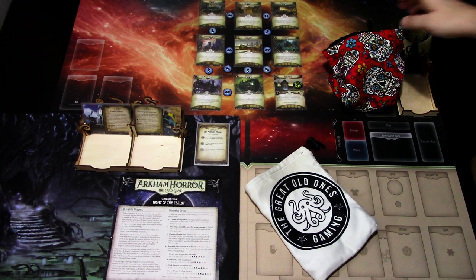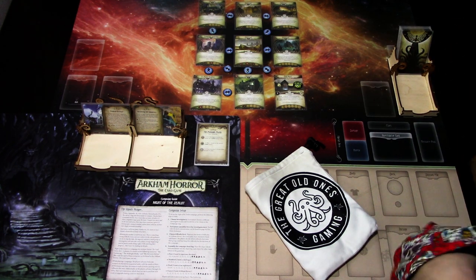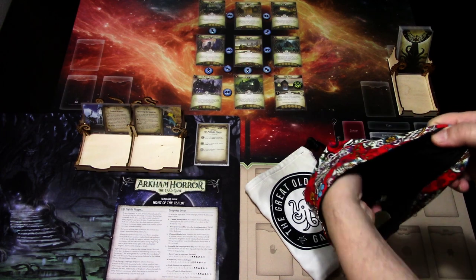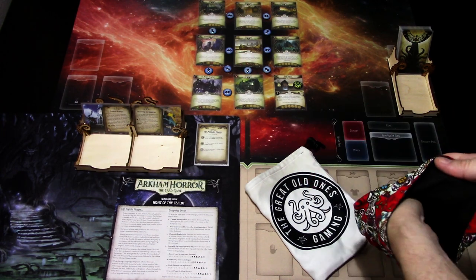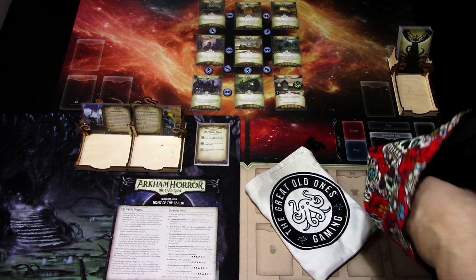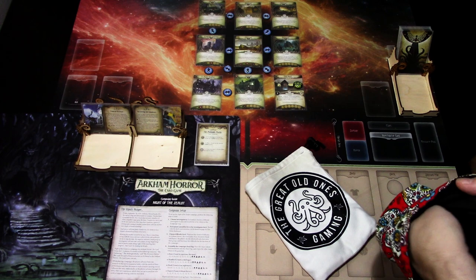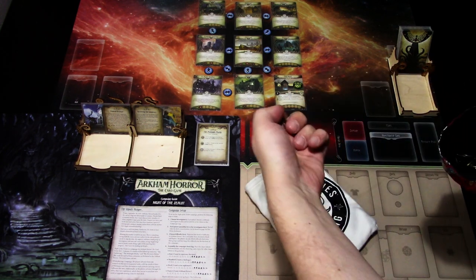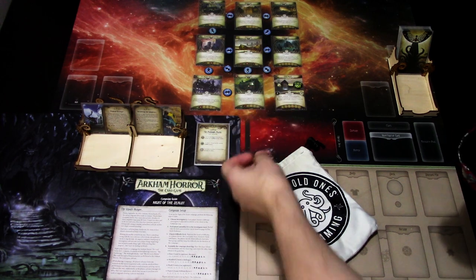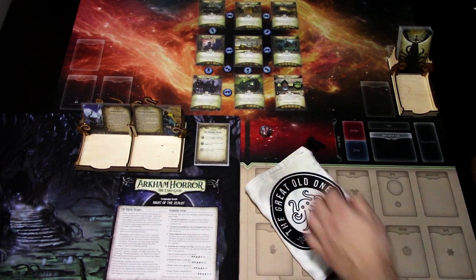Let's see which investigator is our unlucky investigator this time. I have all of my remaining investigator tokens in the back. We have scene survivors, mystics, and one seeker. Let's see what we get this time. We get Mark Harrigan, which is a guardian, so something new. We will be building a deck for Mark.